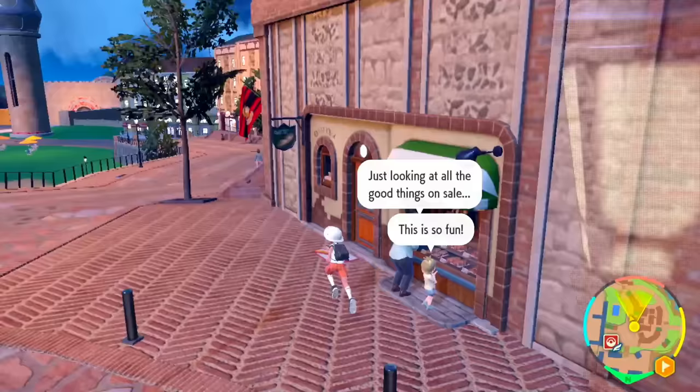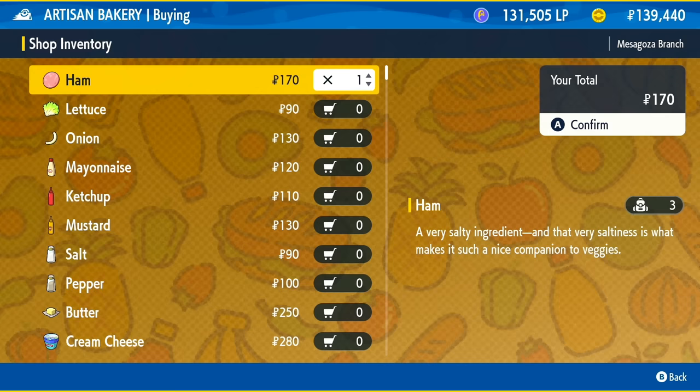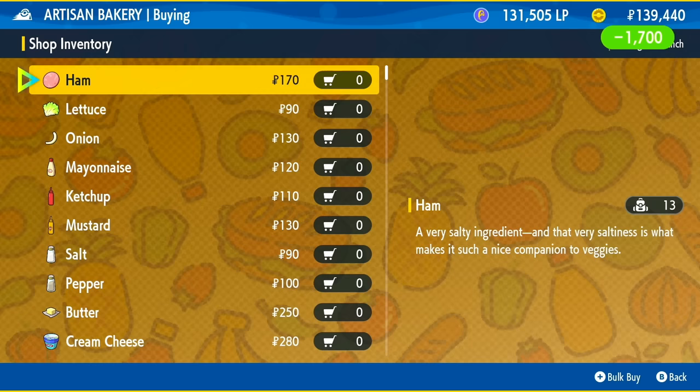After that, you're going to come over to the left and go into this shop right here, which has the rest of the ingredients we need. We're going to buy some ham — 10 hams. Then we're going to need some mayonnaise, so let's buy 10 mayonnaise as well. And then lastly, we're going to need some mustard, so we're going to buy 10 mustard here.